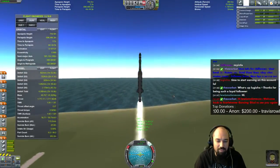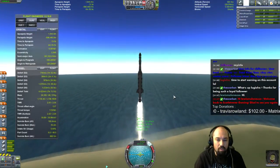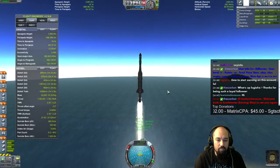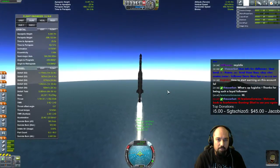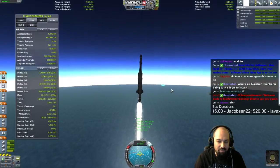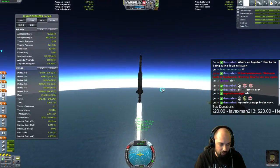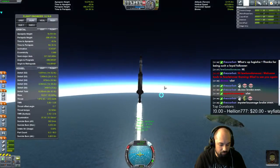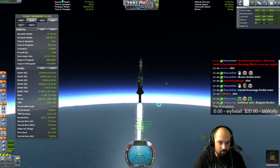Now how do I space again? Press space. They have the perfect button for staging — the spacebar. Go to space by pressing space. I was meaning more like 'how do I even space, bro?' I forgot the throttle-down thing, but that's kind of pointless with a solid rocket booster on. Which is another reason why I don't usually use them — I don't like them myself.